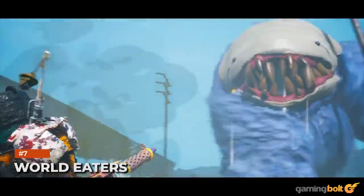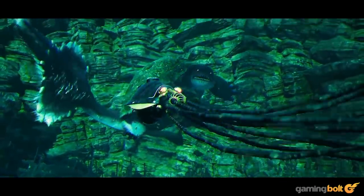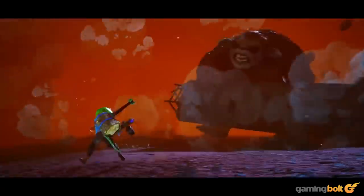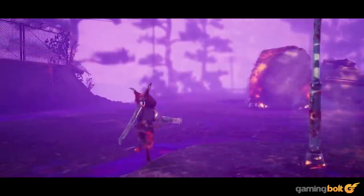World Eaters: In order to save the tree, you'll need to follow its four routes to the World Eaters. These are massive boss fights that require more specialized equipment. Interestingly, Lungvist indicated that you can either kill these World Eaters or allow them to live. How your choices and aura further influence this remains to be seen.